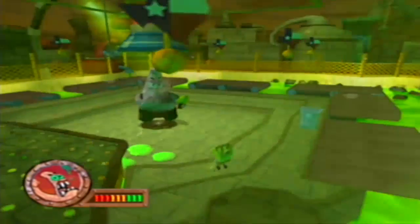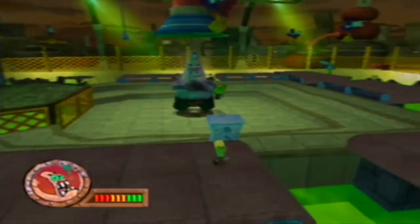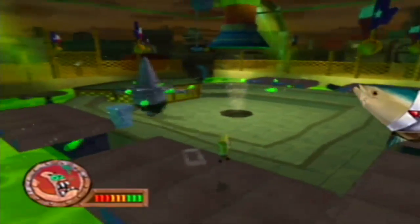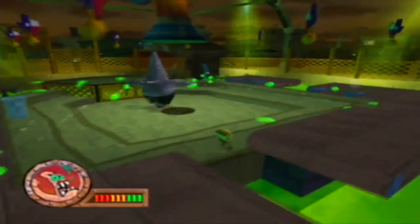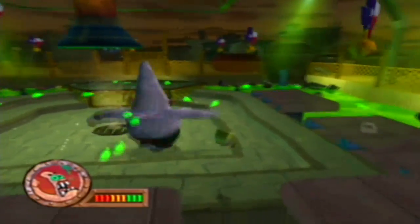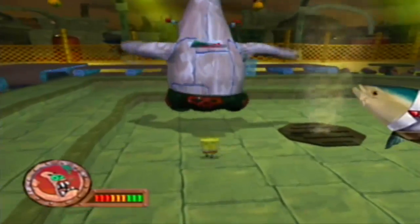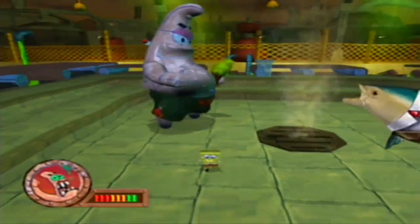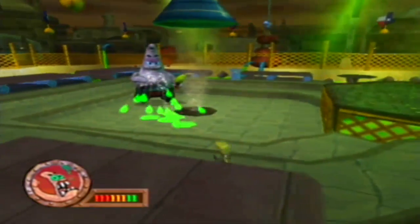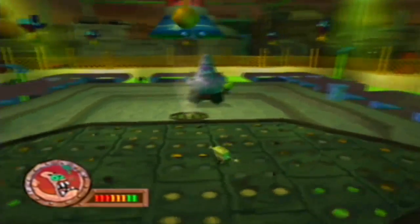So here's the second boss in the game — it is none other than Patrick Star. His first form is not that hard. He'll spit some ice cream at you and start spinning around. He'll keep spinning until he gets dizzy, and once he's dizzy you can get up right behind him and hit his back. There's supposed to be a switch there but I don't actually see it. He'll spit the ice cream or the industrial goo at you.